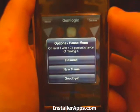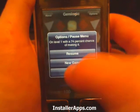At the top right we can hit options. We can resume, go to a new game, quit, or get a new setup.